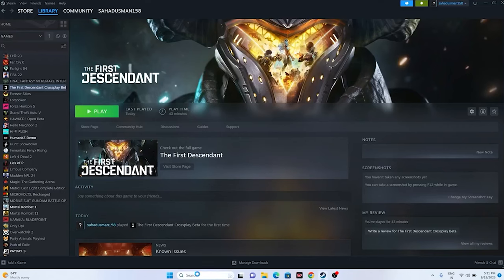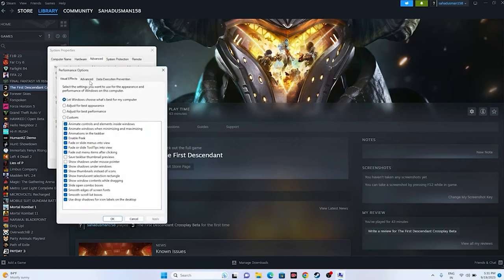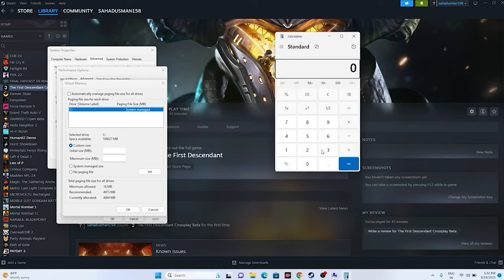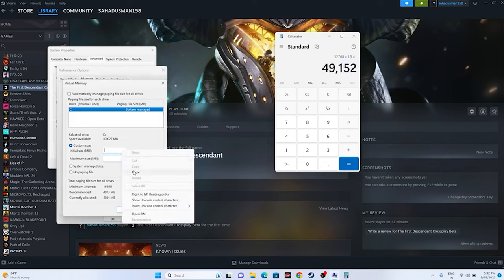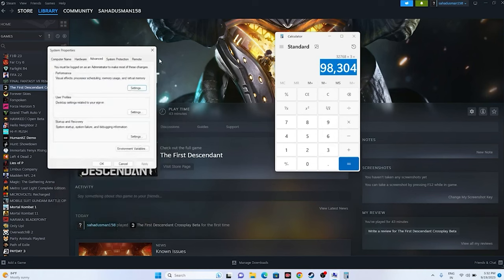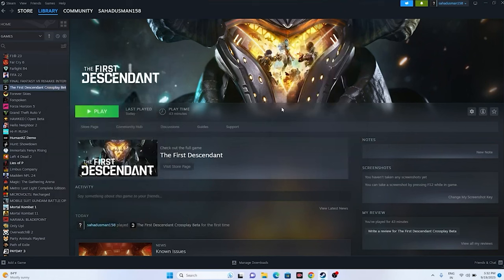Next, increase the Virtual Memory. Go to View Advanced System Settings, then Advanced, then Settings, then Advanced again, then Change. Uncheck automatic management, select the local disk where the game is installed, and choose Custom Size. The initial size is 1.5 times your total RAM in MB (e.g., 32 GB x 1024 x 1.5 = 49152 MB), and maximum size is 3 times your RAM (e.g., 32 GB x 1024 x 3 = 98304 MB). Apply and close, then launch the game.